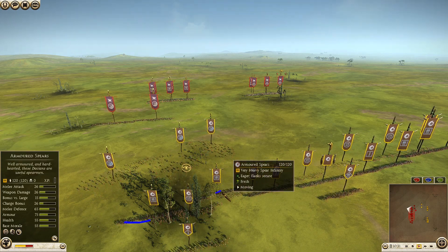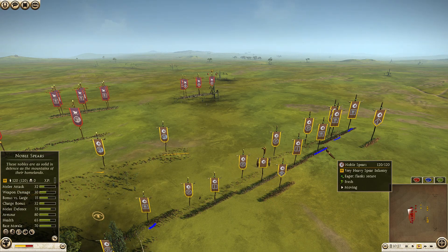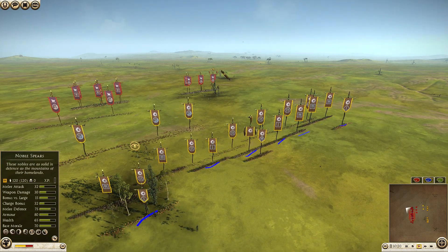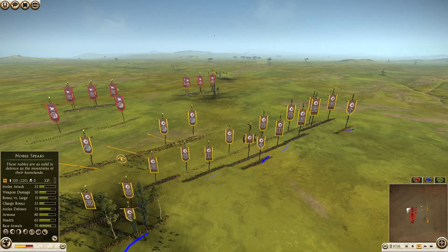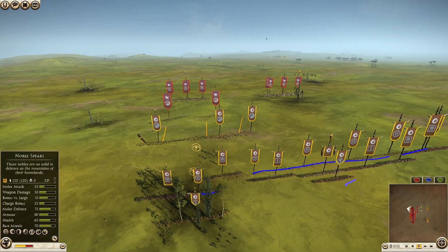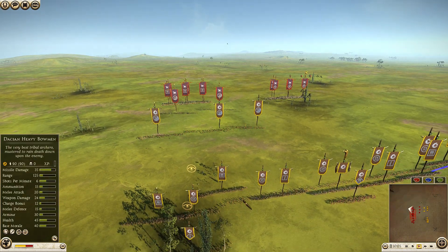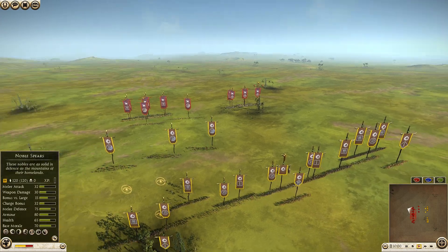I've taken four armoured spears on my flanks, two noble spears in the center, a couple of noble swords, two falxmen behind them, and one Dacian spears unit. I've gone very skirmish heavy — four Dacian heavy bowmen and a couple of Dacian heavy skirmishers on the flanks. The Dacian heavy skirmishers will be crucial; if they can get some volleys off on his cataphracts they could prove quite useful.